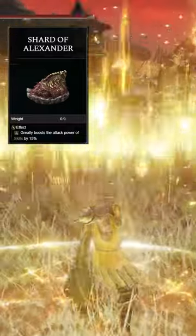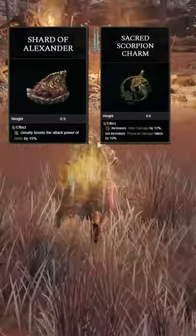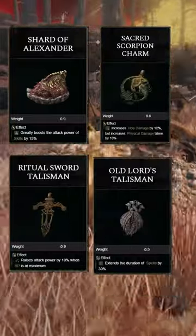So to get the most out of this weapon, I'm using the Shard of Alexander, the Sacred Scorpion Charm, the Ritual Sword Talisman, and the Old Lord's Talisman.